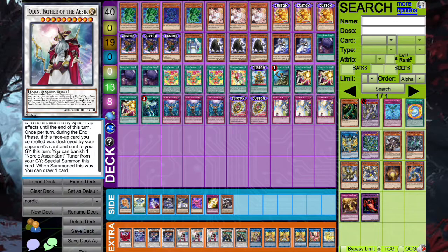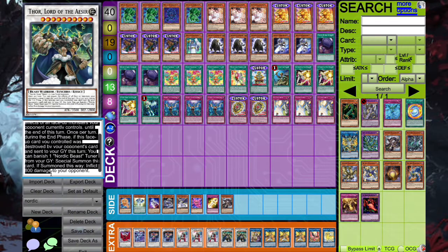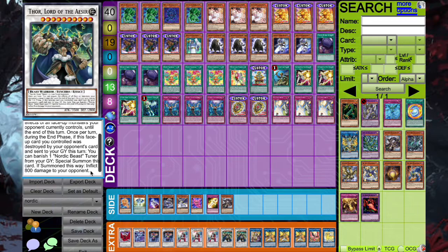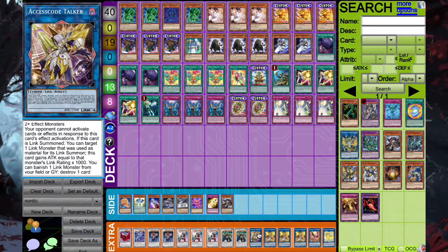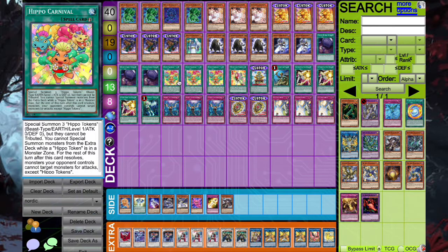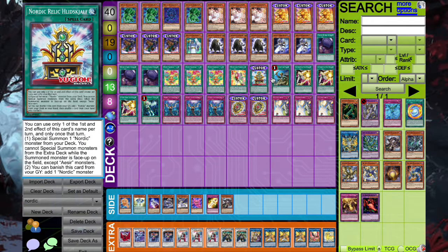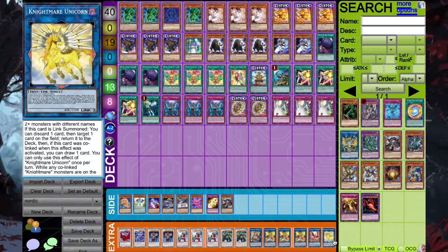I just wanted to touch on that each one of these synchros has different requirements: Odin takes a Nordic Ascendant, the other two - one takes a Beast and Thor takes Beast as well - and last but not least, Loki takes the All-Fair card. They're all set up in different ways, but the problem with these cards is they're not modernized. They're not powerful enough to stand up to modern cards like Dragoon or the Destiny Hero Enforcer that's coming out. There's really powerful new cards that we already know about.